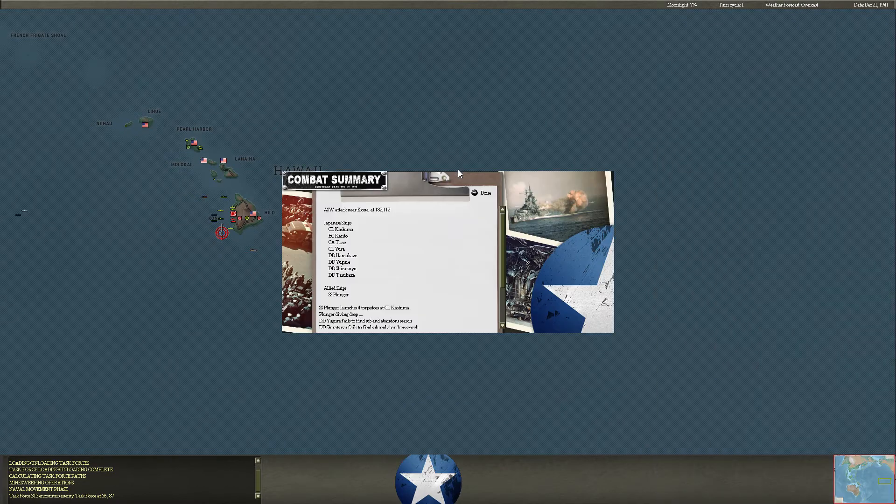The Plunger tries to put a torpedo in a Japanese cruiser but unfortunately misses. Still some high-value Japanese ships here — we have the area plastered with submarines right now.